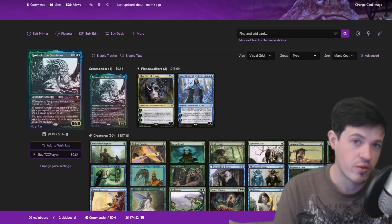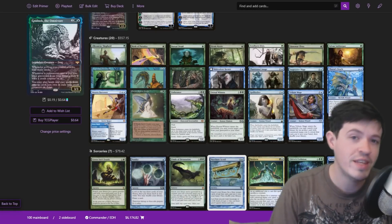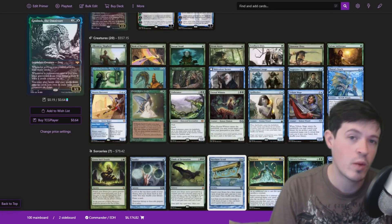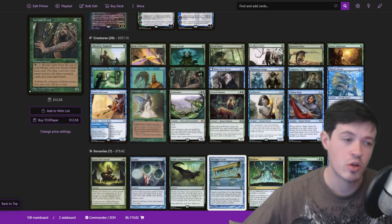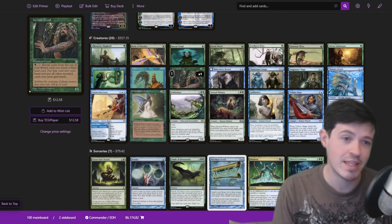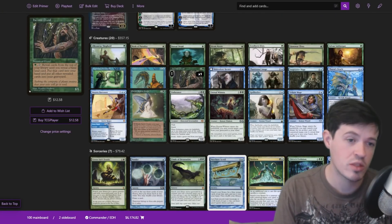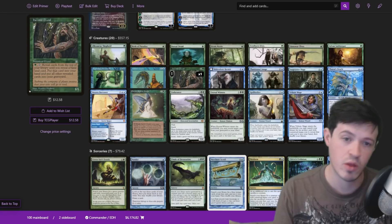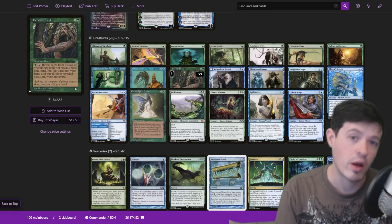That's super important for the functionality of this deck. The point of this list is to mill our entire library into the graveyard, and there are three main ways we can do that. The first, as I mentioned, is Hermit Druid. We're not playing any basic lands in this deck, so when you activate Hermit Druid's ability, it will put the entirety of our library into our graveyard. All permanents will be exiled with croak counters, and all instants and sorceries will be thrown into the yard. From that point, we're able to win the game.